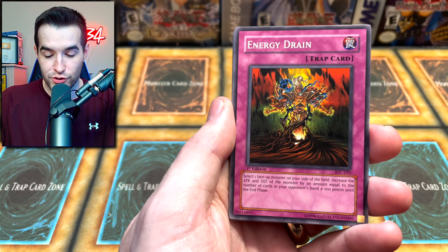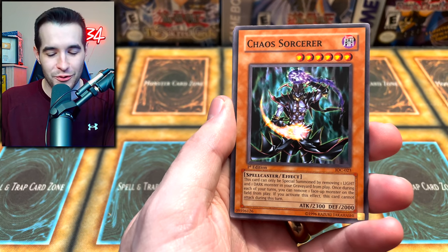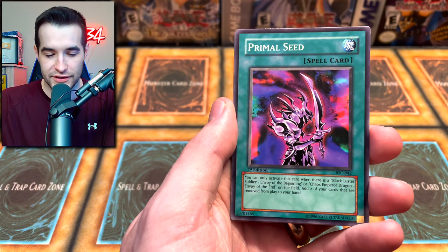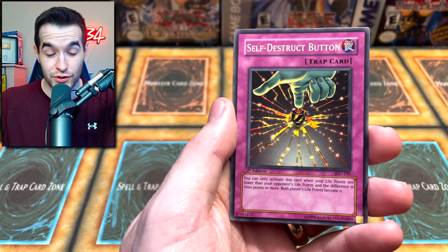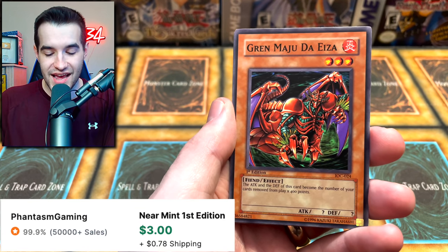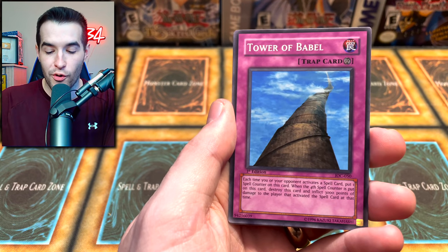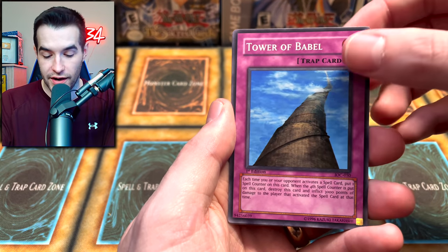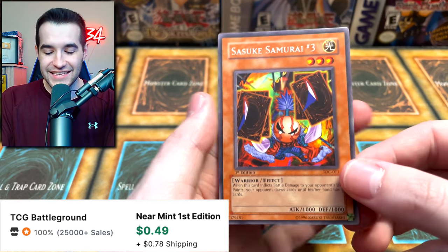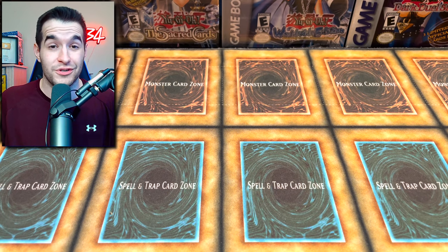Chaos Green Thing in the Crater, Energy Drain, Chaos Sorcerer first edition - that's still really cool to see even as a common. I don't know how this card was a common - it should have been a super rare or even an ultra. Self-Destruct Button, Gren Maju Da Eiza - a classic, I bet this is worth a little bit. Tower of Babel - a classic card - and finally... Sasuke Samurai Number Three.